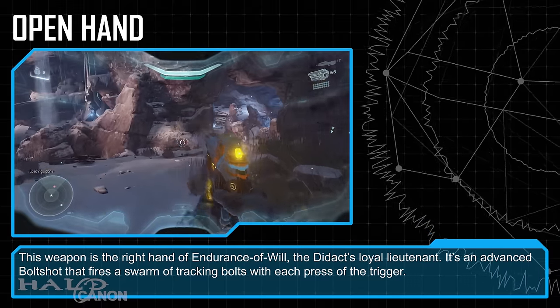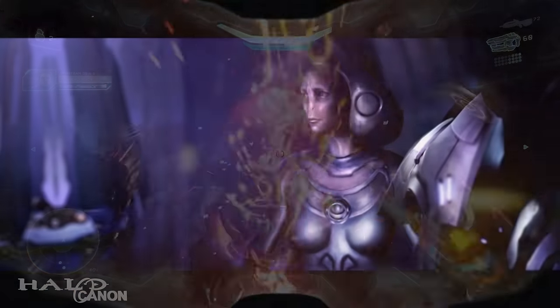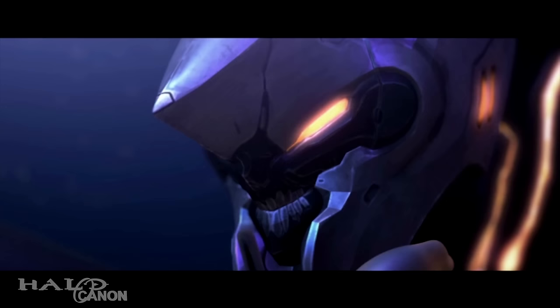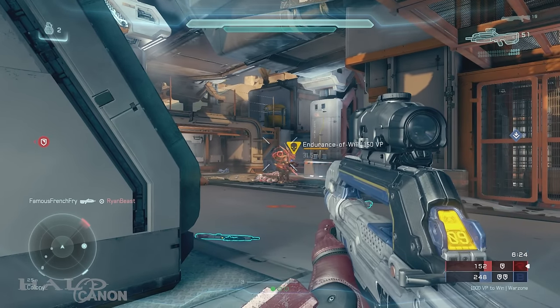It's an advanced bolt shot that fires a swarm of tracking bolts with each press of the trigger. Endurance of Will was loyal to the Didact, but also allowed the Librarian to lock him in a Cryptum and leave an imprint of herself on Requiem. Like her fellow Prometheans, she composed herself and became a Promethean Knight. A simulation of her appears in the Warzone scenario, Skirmish at Darkstar.